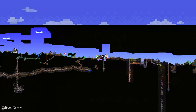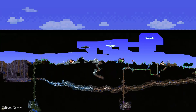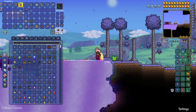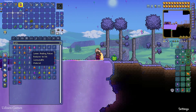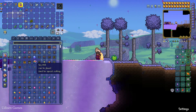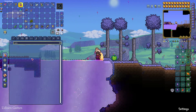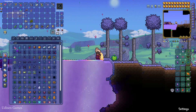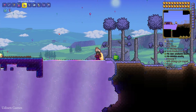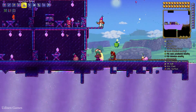Number one: open your map and explore the sky with any flying mount, but always use a Gravitation Potion. It is the easiest way to get up to the sky. You can find a Gravitation Potion in any type of chest, or you can craft it yourself manually. Watch my previous video about Gravitation Potions.